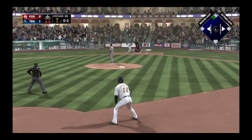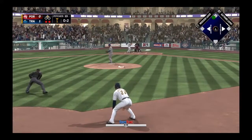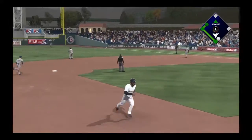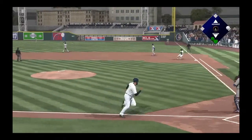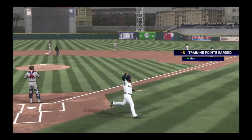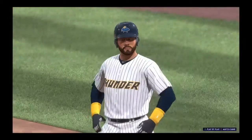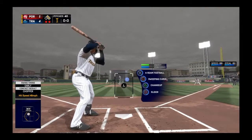Big Daddy Barracuda leads off with a double, getting an RBI with two outs in the bottom of the first. We're going to test the arm — and he gets in with the run. Right away we're jumping off to a 2-0 lead. The Trenton Thunder are going 7 and 3.